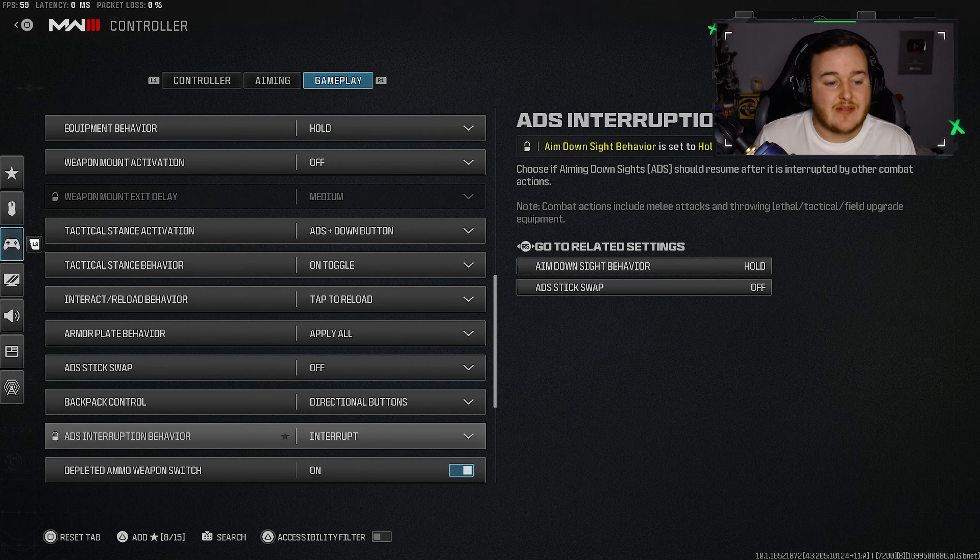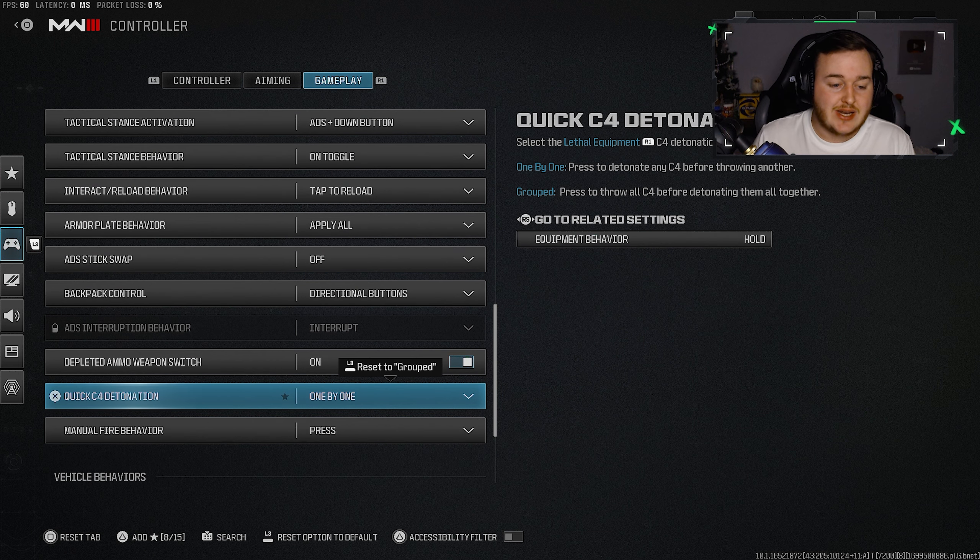One more thing under gameplay: if you use C4, set the C4 quick detonation to one-by-one. This lets you throw one C4 at a time and detonate them individually. It may not be relevant if you don't use C4, but it's a worthwhile setting to know about.